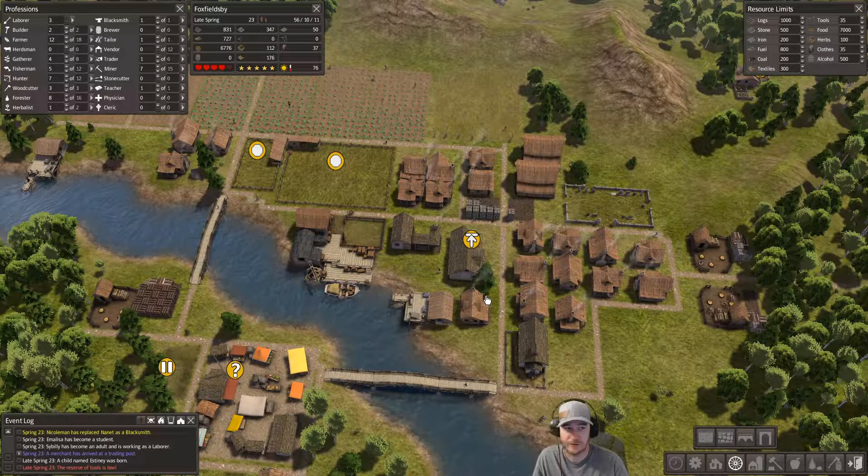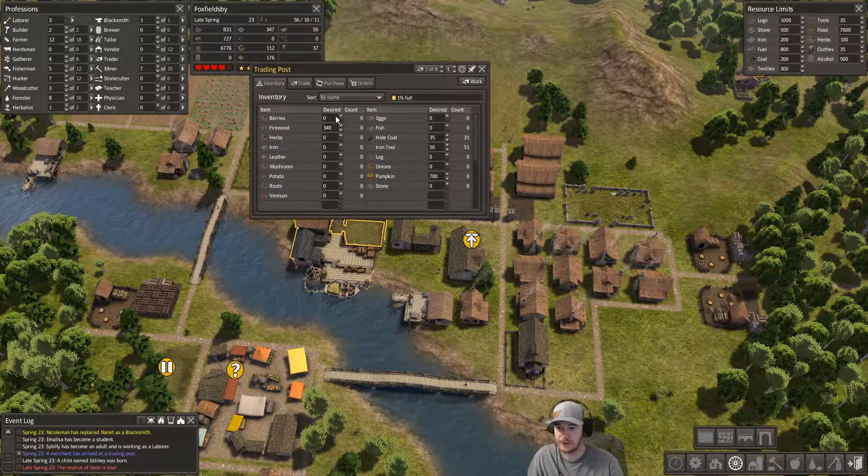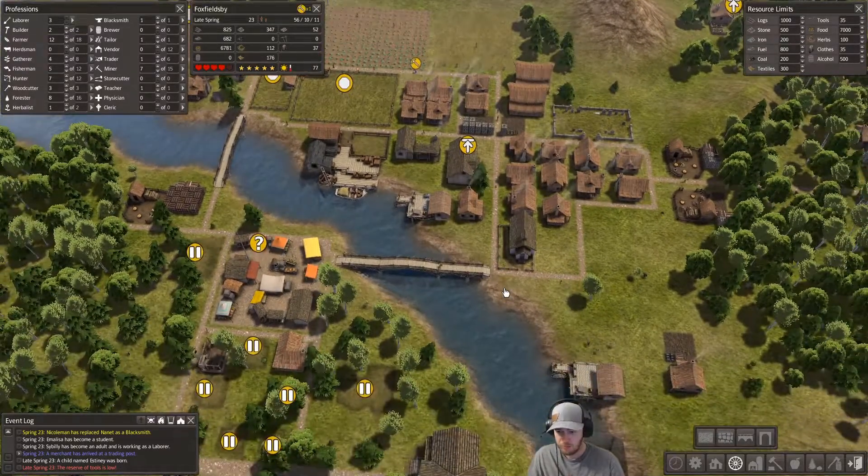He grabbed all the tools. We're sitting on 37 hide coats and our limit is 35, so he's going to grab those too. We want to lower this limit to 35. We've got 51 now because he already grabbed everything we had, so let's stick with 50. He's gonna snag all our firewood too, but it's spring so we'll let them recover.